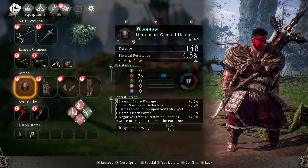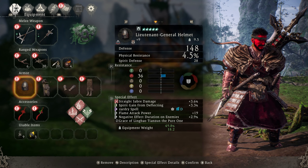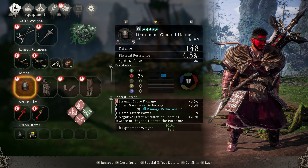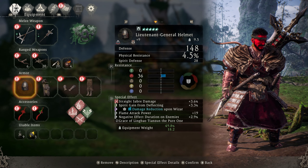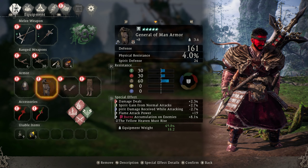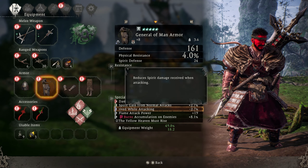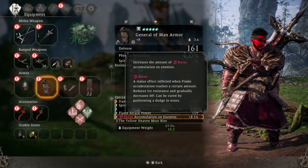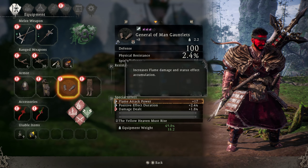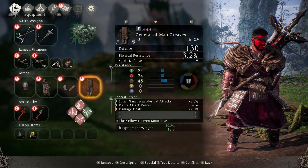For our armor, most pieces already come with set bonuses affixed. On the armor I have spirit gain upon deflecting, damage reduction upon wizardry spell, flame attack power, and negative effect duration on enemies. For the General of Man armor piece we have damage dealt, spirit gain from normal attacks, minus spirit damage received when attacking, flame attack power, and burn accumulation on enemies so we can stack that as we cast spells. For the gauntlet: flame attack power, positive effect duration, and overall damage dealt. For the greaves: spirit gain from normal attacks, flame attack power, and damage dealt.